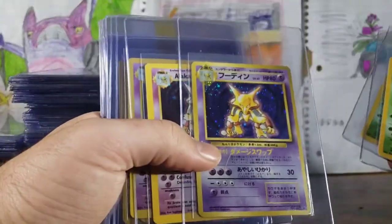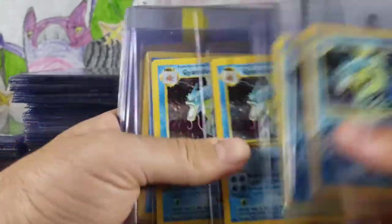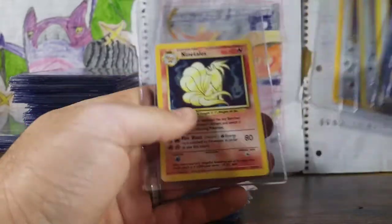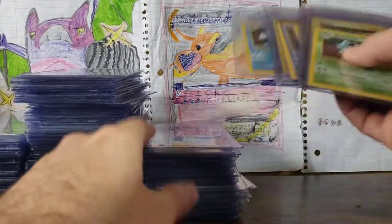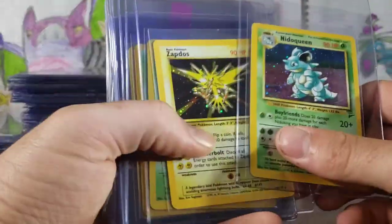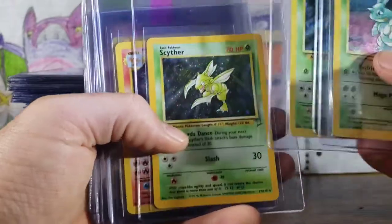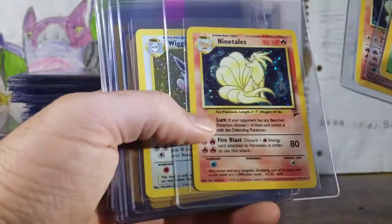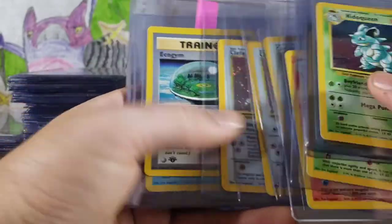Nidoking. What do you guys think all of these would be worth? Like, if you just had to throw out a number? Clefairy, Ninetales — non-graded by the way, just like this, but I'm going to get them all graded. Base Set 2 — love Base Set 2. They started doing the swirls. Scyther has a sick swirl right there. Ninetales. Clefairy is a perfect swirl.